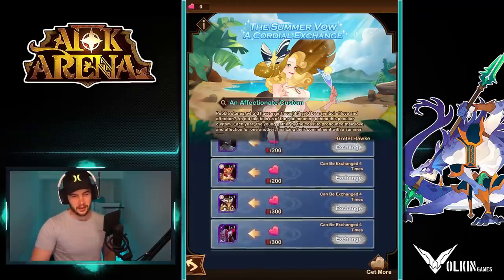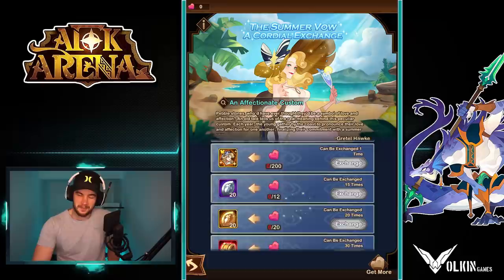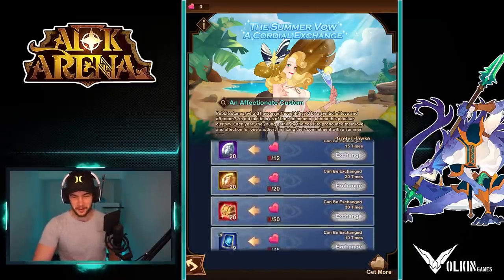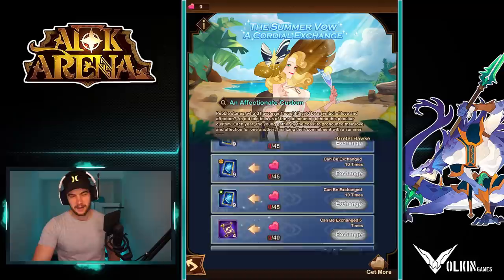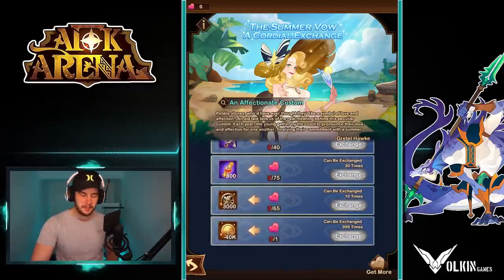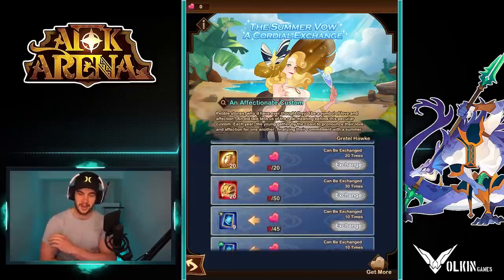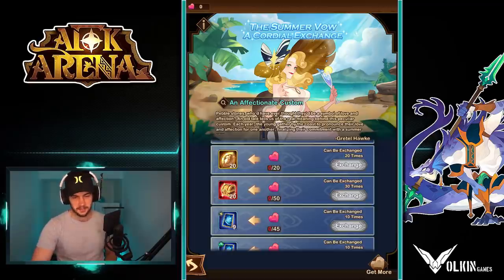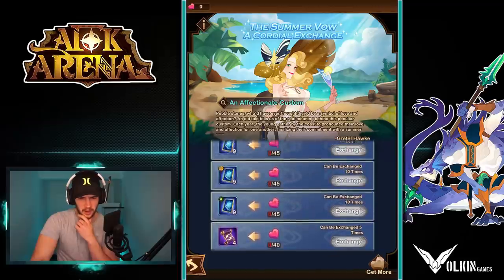We do have the Belinda skin at the same cost as a normal hero. So for me, if you're not using Belinda and you're not a fan of her, I'd rather go ahead and pick up the copy of a hero. I guess you've got the option to buy her later on if you really want it. We do have the red emblem chest, exchangeable 30 times. I feel like in these events every time they do them, I'm actually a big fan of the furniture items too now, but I still think the red emblems are what you're going to want to go for.